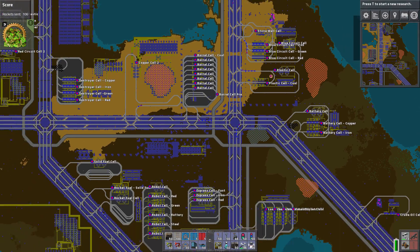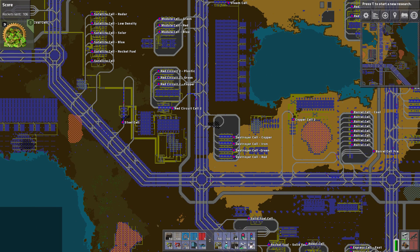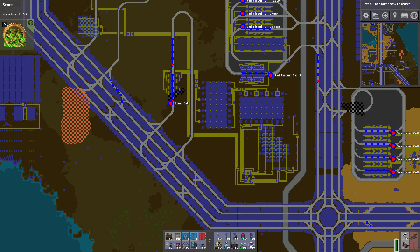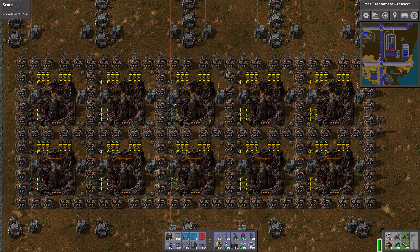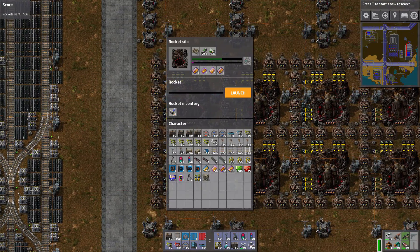What we need to do next is set up a spot for the iron to get dropped off at our steel cell so that we can supplement our steel production — another one of our bottlenecks. All right, quickly before more work, we're going to go set up a new train station like we do every day.